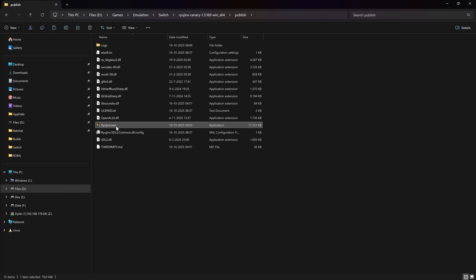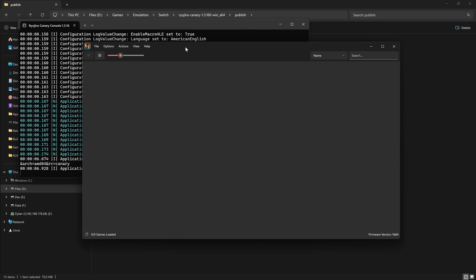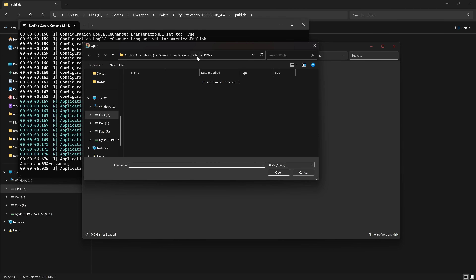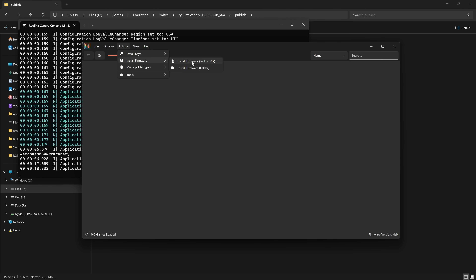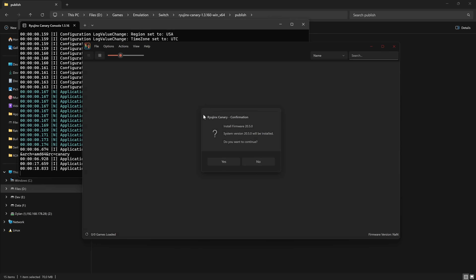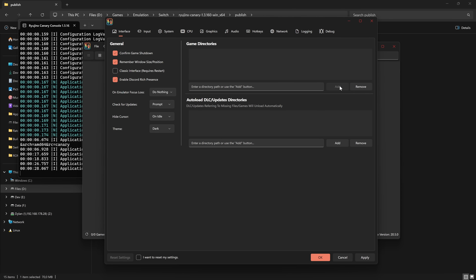Now open the Ryujinx canary build. When it opens you'll get a message that the keys are not found — we do basically the same steps as Citron: go to Actions > Install Keys, select your prod.keys, then Actions > Install Firmware (supports both zip and folder). Then go to Options > Settings, add your game directory, and your game will appear. Note that the 1.0.1 update does not work for this game, so do not update.